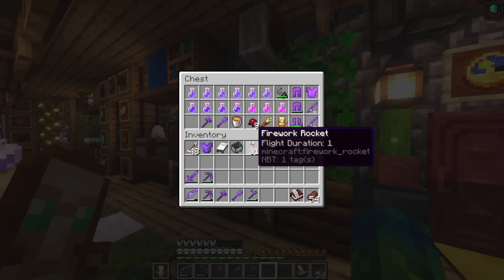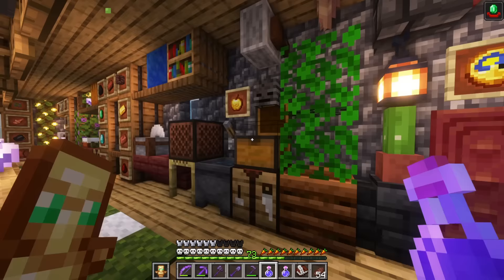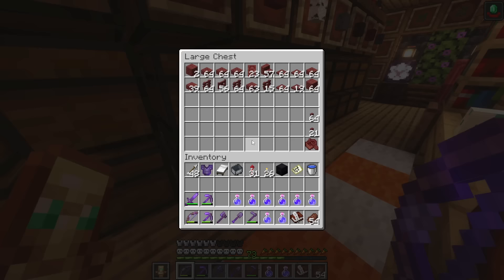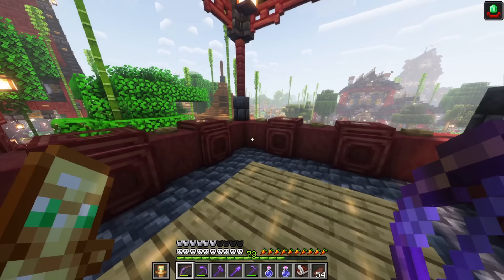We have the night vision potions and the water breathing potions. I'm only going to bring four of each, because I don't think I'll need anything else. As long as I have my sword, I am good to go. I'm also going to grab a bunch of doors — 23 mangrove doors — in case I run out of water breathing, just in case I can't find the elder guardians in time. At least I have some doors to breathe in.